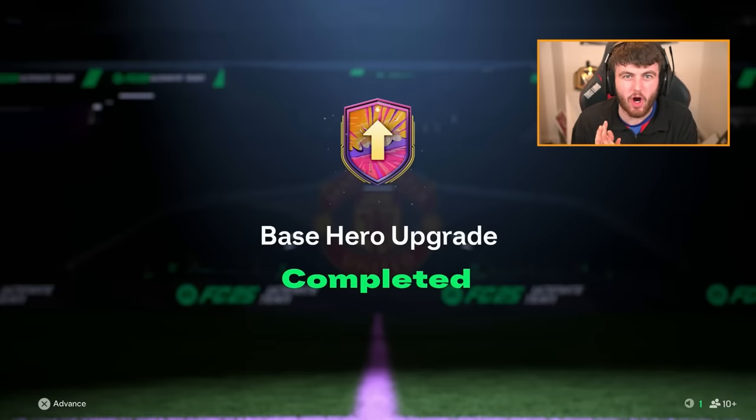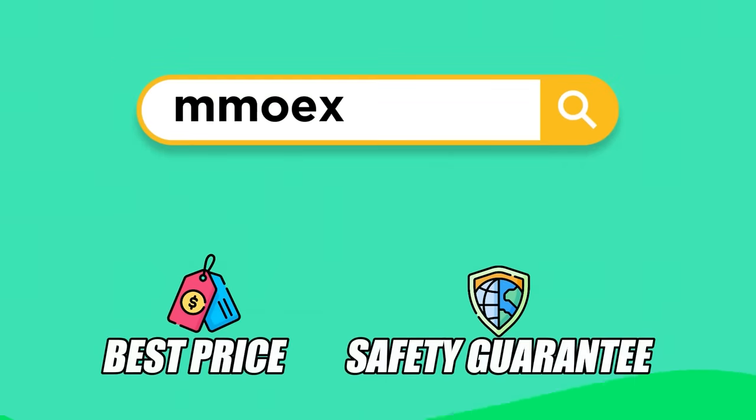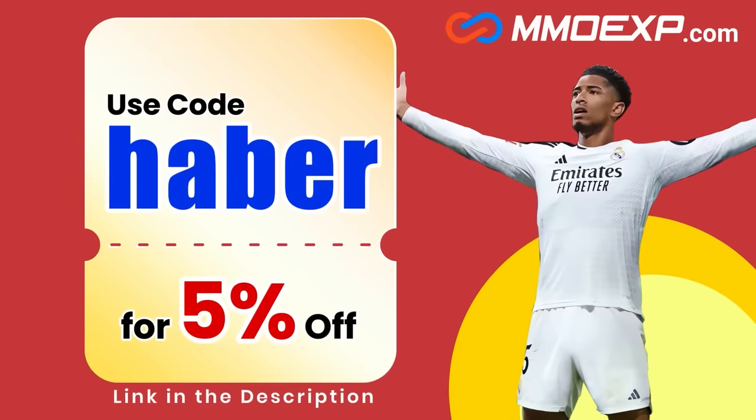EA dropped the base hero upgrade. Let's open up a bunch of these and see what we get. If you guys are looking for cheap, fast, and reliable Ultimate Team coins, check out MMOEXP.com. Link in the description. Save 5% using code HABER.